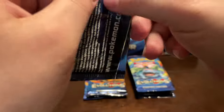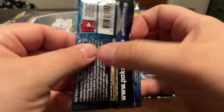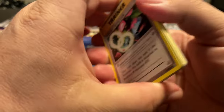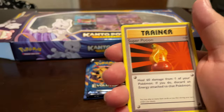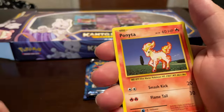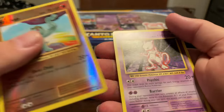I should go back and watch my video to see when I pulled my Charizard, what the cards were leading up to that, to see if there's any kind of pattern — but I doubt it. Charmeleon, Machop, Pikachu, Magnemite, Ponyta, Stantler, another Machop, and a Mewtwo.